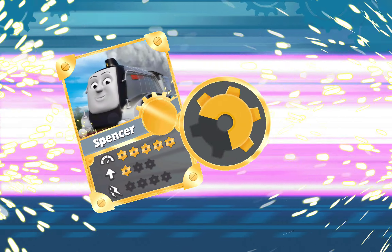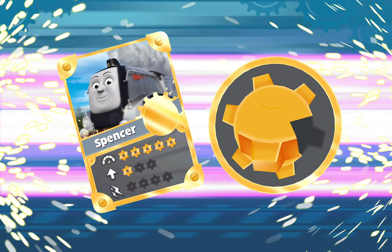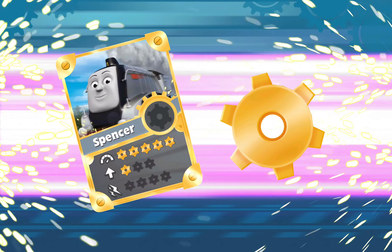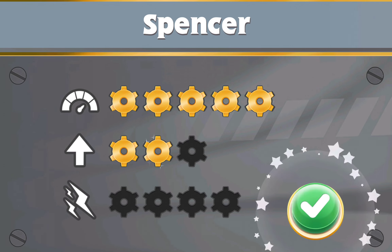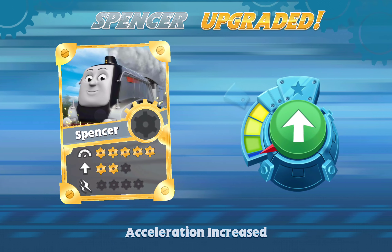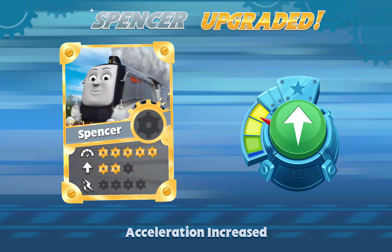You earned two golden cogs! That's it! A complete cog wheel! Time to upgrade your engine! That's it! Acceleration! With this upgrade, your engine will gain more speed with each tap of the button.